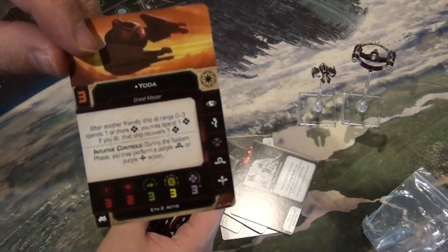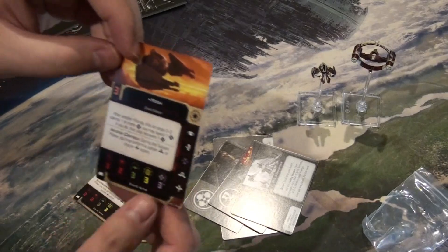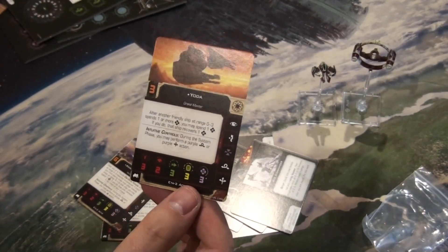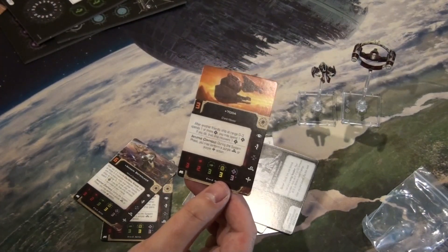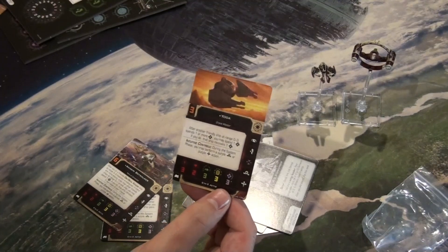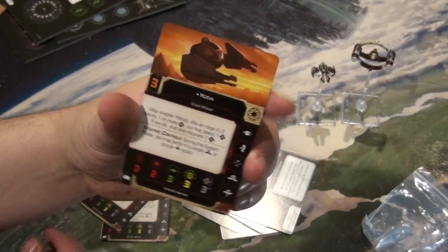Next up is Yoda. After another friendly ship at range zero to three spends one or more force, you may spend one force — if you do, that ship recovers a force. A very cool mechanism for force recovery for Jedi around you. Works well with Jedi Generals who only have two force. Yoda has three force and is initiative three.